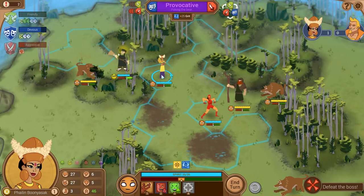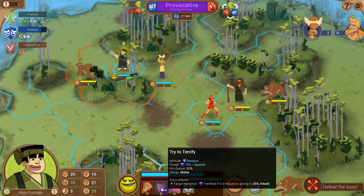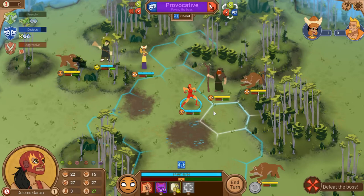Abilities can target your friends as well — friendly abilities heal friends or damage enemies. Each attack has an emotion attached in addition to its attitude. Making Hojo confident gives plus 25% attack power, while enraging the wolf costs it 25 armor. We've buffed up Hojo's attack power and reduced the wolf's armor, setting up a nice big 35 damage strike to satisfy our challenge goal. We just barely get over the threshold — we get the first porcelain point.